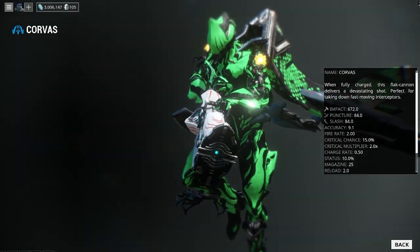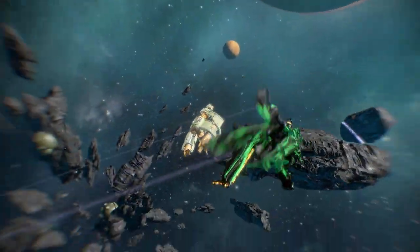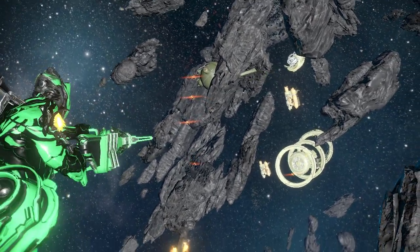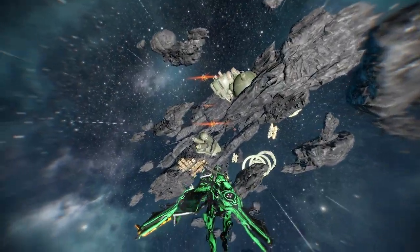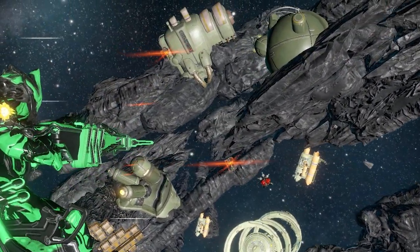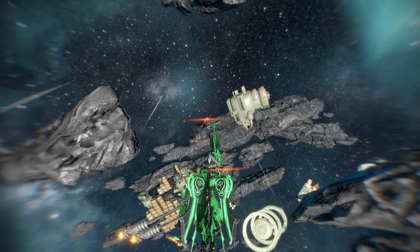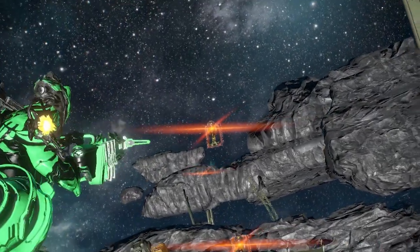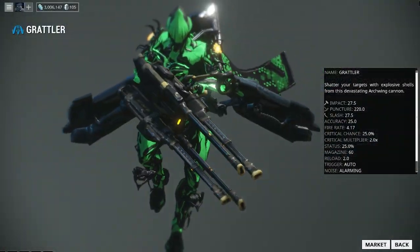Coming up next we have the Corvas, and this one is a little different — you actually cannot obtain the parts from Syndicate offerings. The blueprint will be obtained from the market for 35,000 credits. The barrel is obtained on Neptune on the mission Salacia, which is a Defense mission — you get this part on Rotation C. The receiver is obtained on Uranus, on the mission Kelos, an Interception — also Rotation C. The stock is also on Neptune on Salacia, Rotation C, so you may get the stock or barrel from the same mission. It'll take 45,000 credits to build, two Argon Crystals, 12 hours, and 50 Platinum to rush.